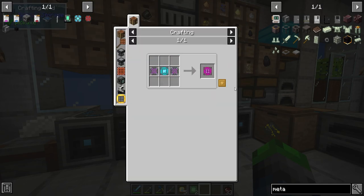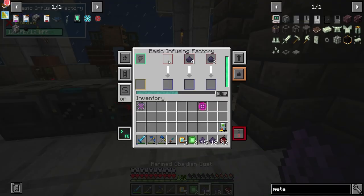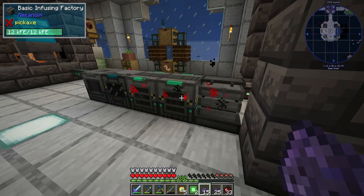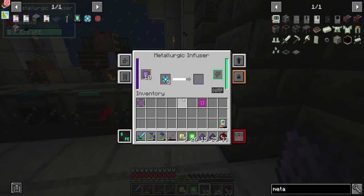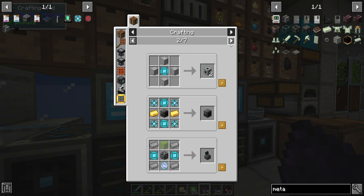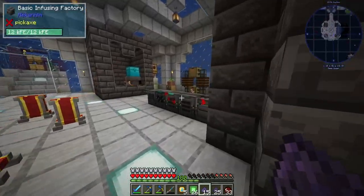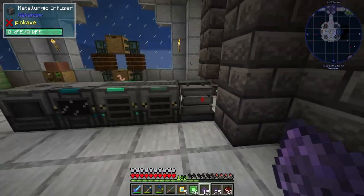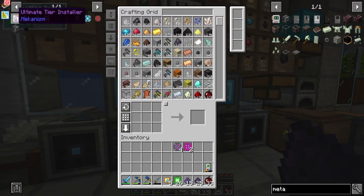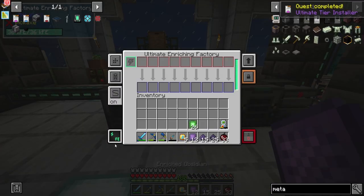We need to make another one of these — we're missing another atomic alloy. There we go — we have the reinforced alloys now, we can make another one of those. We need four of those total. We're about to get the fourth one — bam, there we go. Let's go ahead and make the ultimate tier installer. There we go, we got it — look at all of that, that is crazy. So much enriching can be done.